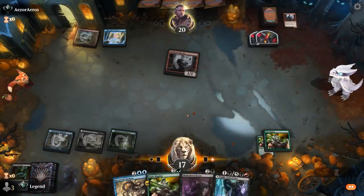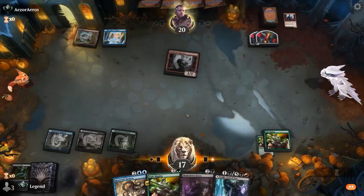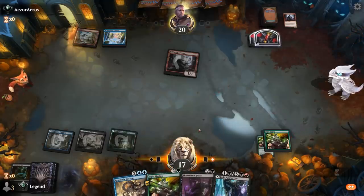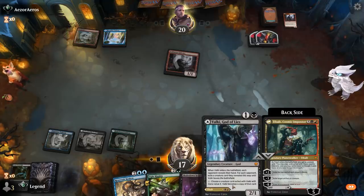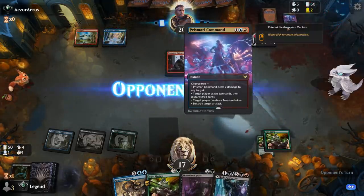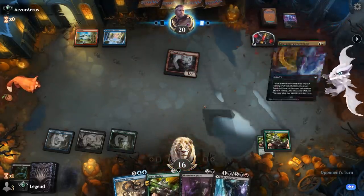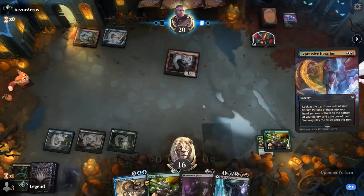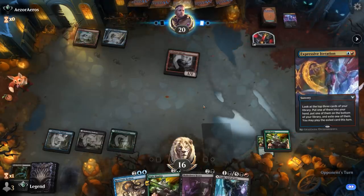I have another Fight Rigging in hand too. I really need Shakedown Heavy to survive, or we need to find blue mana for Kraken, which has a bit of built-in protection thanks to Ward. With double rigging we could eventually grow Valki large enough as well. Opponent discards Prismari Command — might be a reanimator deck of sorts — then casts Expressive Iteration for card draw. Opponent taps out, so we get to play Heavy and get another Fight Rigging in play.